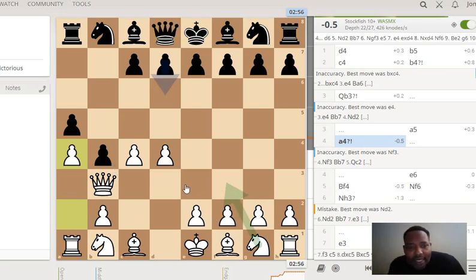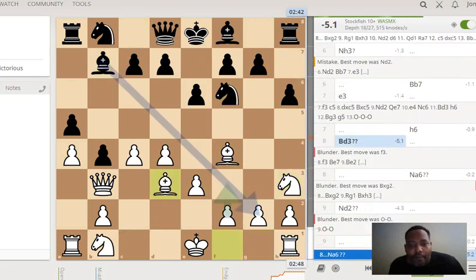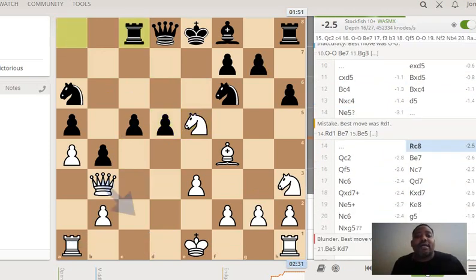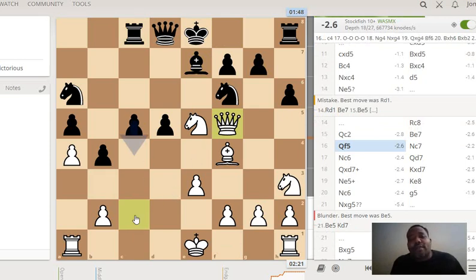Right now I've got the Queen posted up on b3 and I just want to develop some more minor pieces. This move d5 — I was not sure exactly what he wanted to do, but I didn't want to get into a situation where he's blockading his king in for a long drawn-out game. So I want to open up some lines and diagonals and create attacking opportunities. I wanted to move my Queen from a4 because there was a potential fork with the pawn.